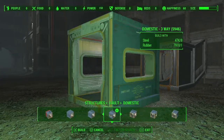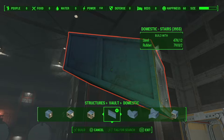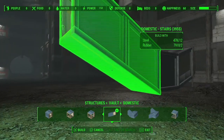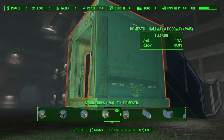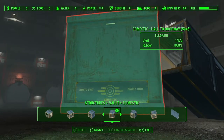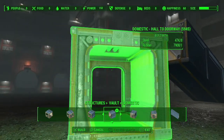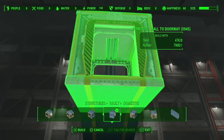You want to find the Domestic Stairs — it looks like this. Connect it to the hallway you came in from. Then under the same tab, find the Domestic Hall to Doorway — it looks like this. Make sure the doorway is facing away from the staircase.